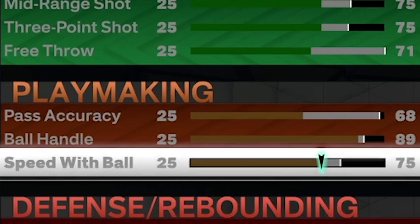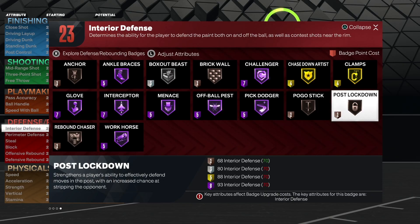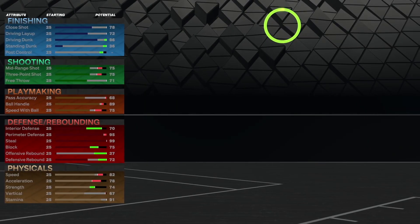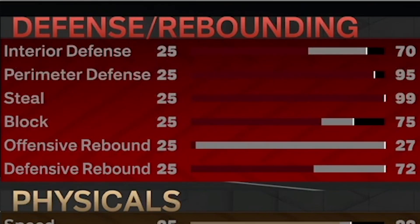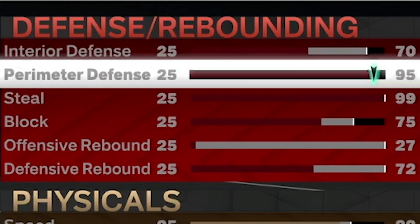Speed with ball is 75, which unlocks the Michael Jordan dribble style — the best dribble style in the game today. Interior defense is 70, which unlocks post lockdown on bronze, so if you're in the 1v1 court and face a center you're not just getting backed down. Perimeter defense is 95, putting clamps on gold.